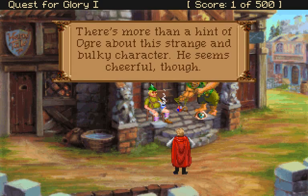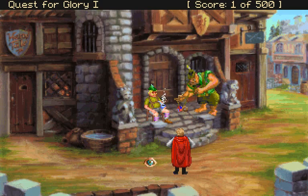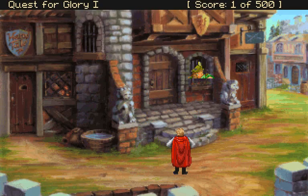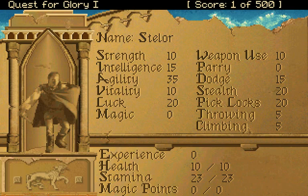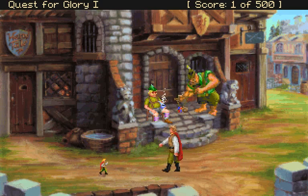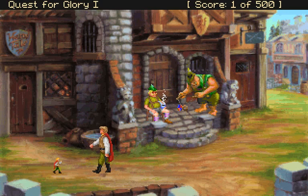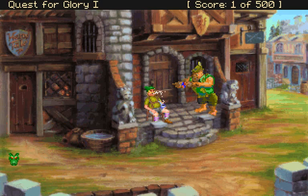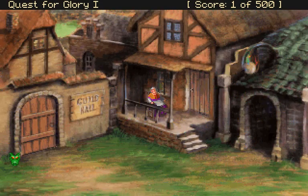There's more than a hint of ogre about Otto — he seems cheerful though. This is ostensibly an adventure game, but you also have RPG elements. When I was creating the character, you've got stats like strength and intelligence which you'd commonly associate with an RPG, but you've also got this adventure game element — it's a really interesting blend of the two genres. I really liked it as a kid, though I never did very well. Anyway, this should be quite fun.